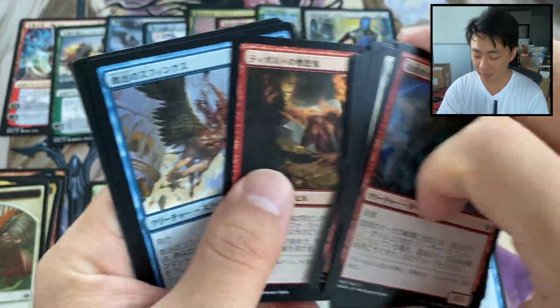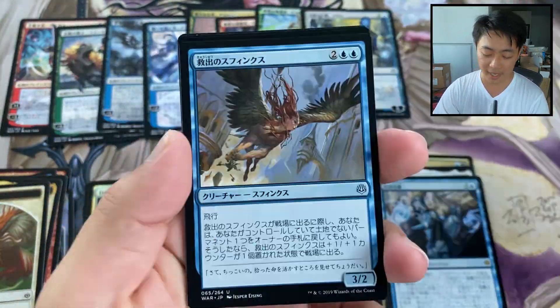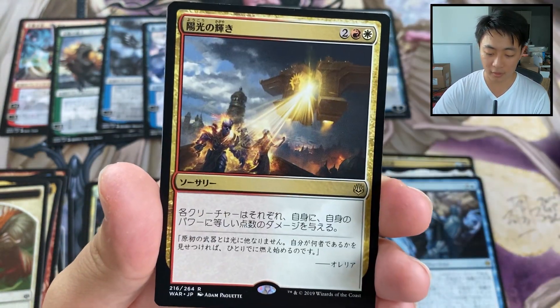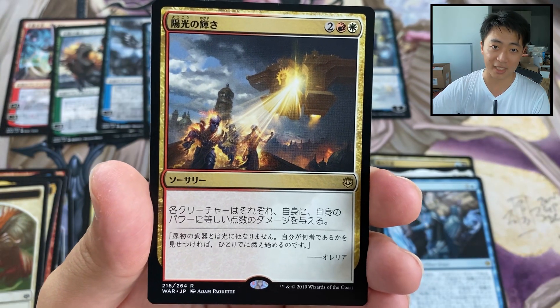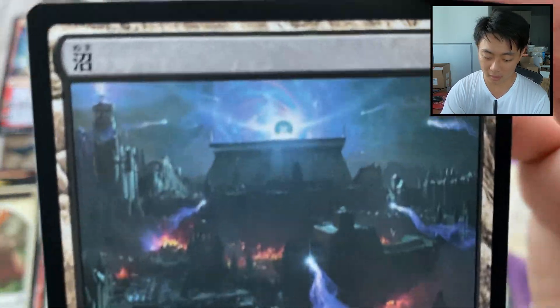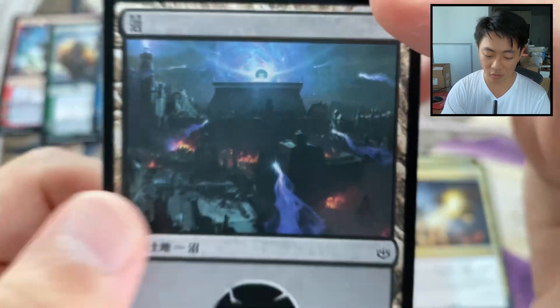So far we've hit so many alt art planeswalkers. I'm expecting maybe a couple packs without them — they are supposed to be every other pack. Here we go — a Dovin and a board wipe, though I always forget which one it is. And a citadel swamp.